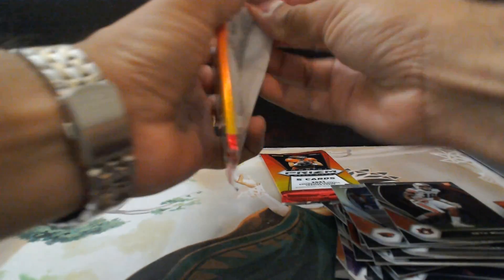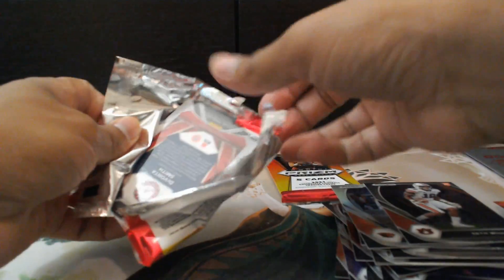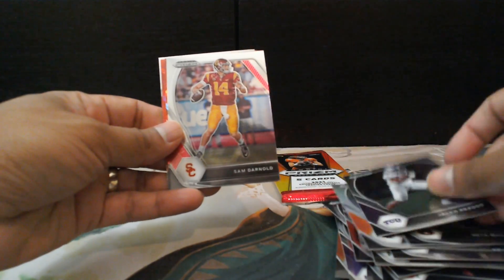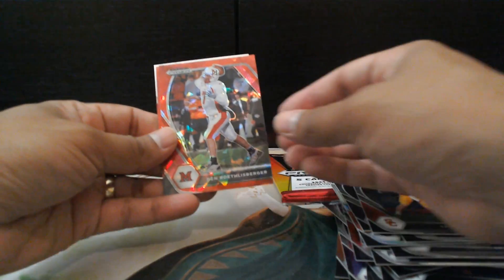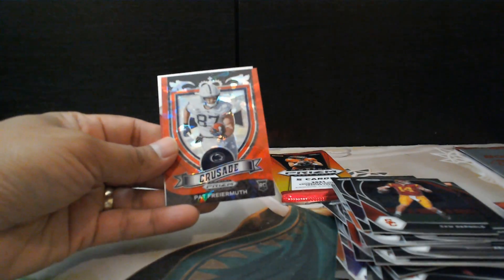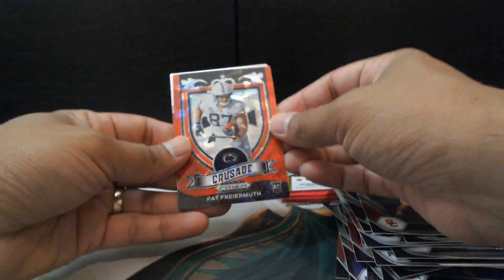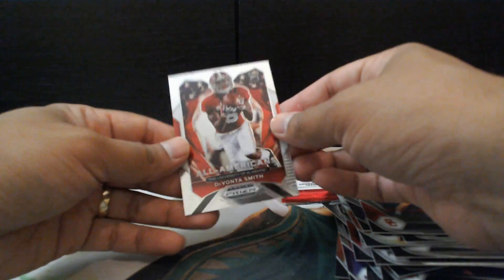Let's see what's on next — second to last pack. We got Jalen Rieger from TCU, Sam Darnold, Ben Roethlisberger — Red Prism. Pat Fryermuth — rookie card. A Crusade. And then another Devontae Smith prism card.